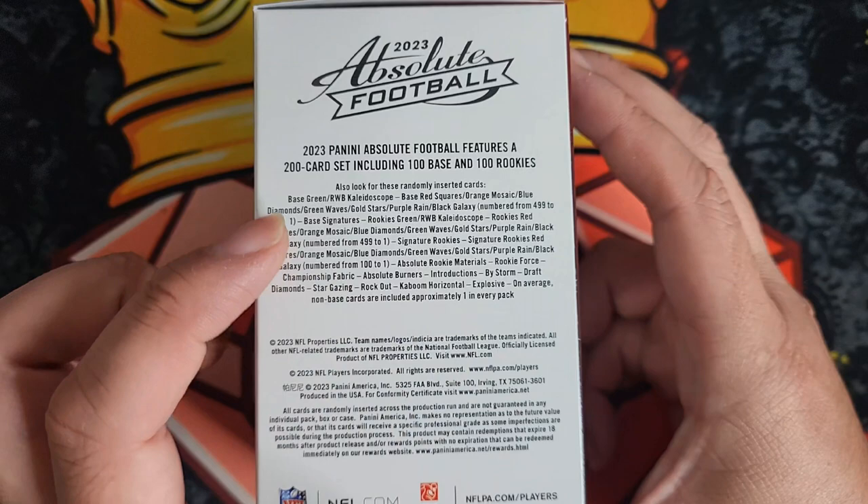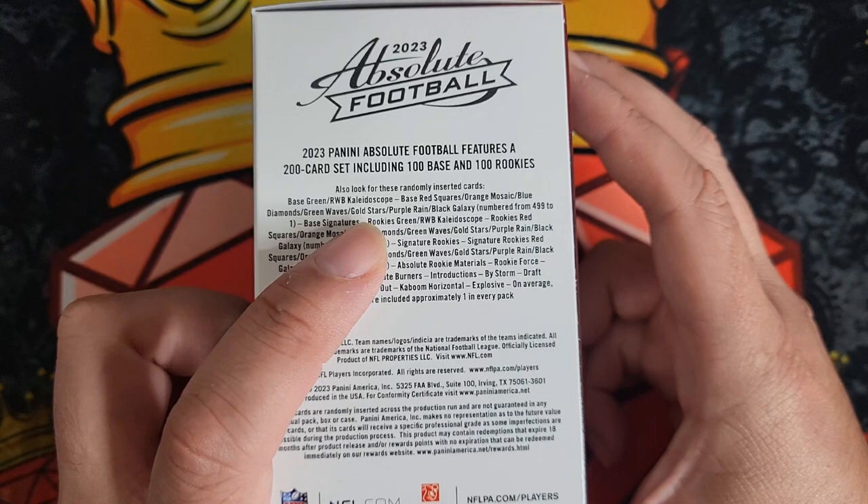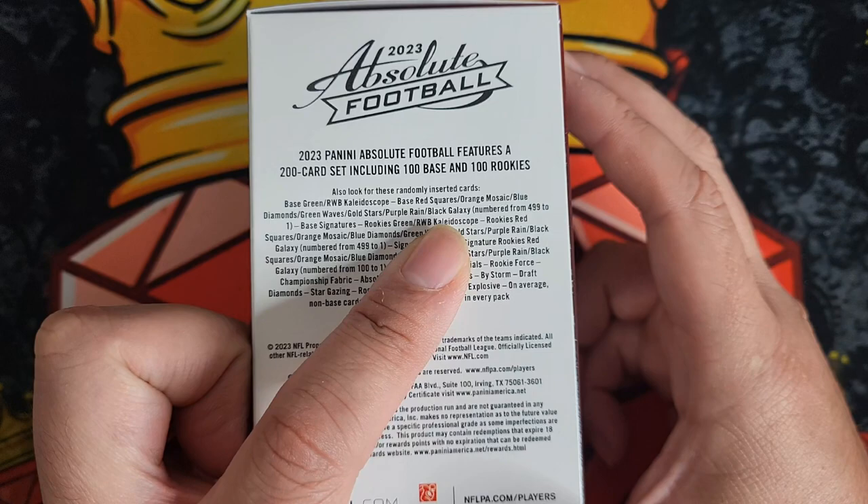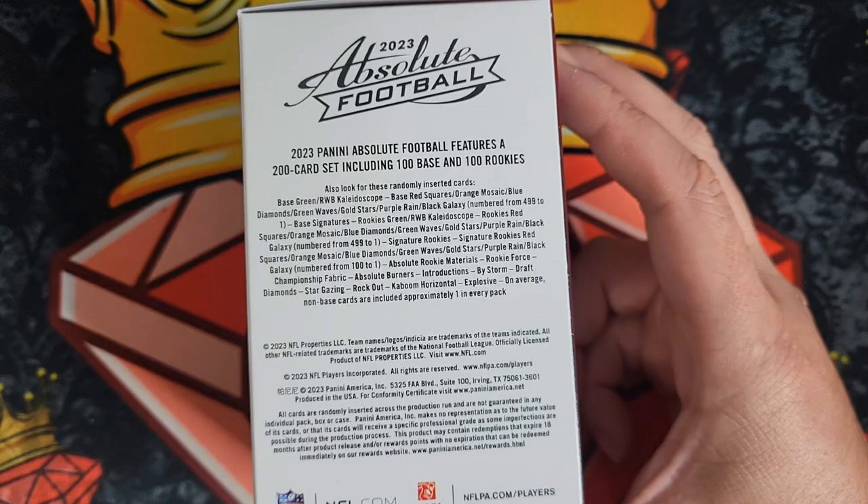If you guys want to pause it, you can take a look — you can pull numbered cards for both base veterans and base rookies, anywhere from red squares numbered to 499 all the way down to a black galaxy one-of-one. Really exciting that you can pull some really cool numbered cards out of here.